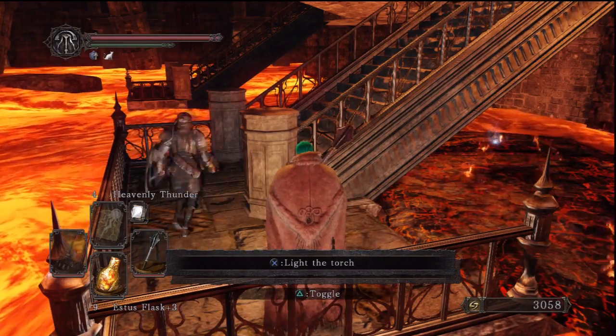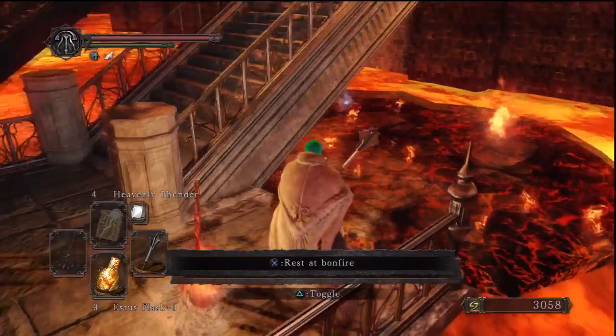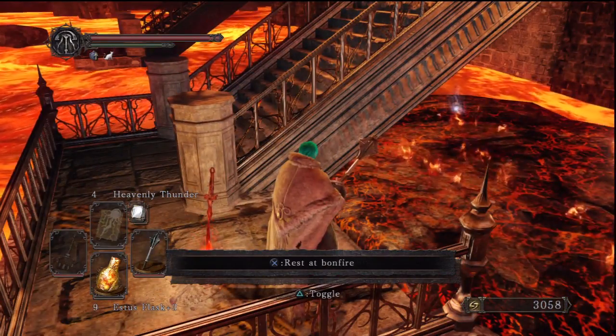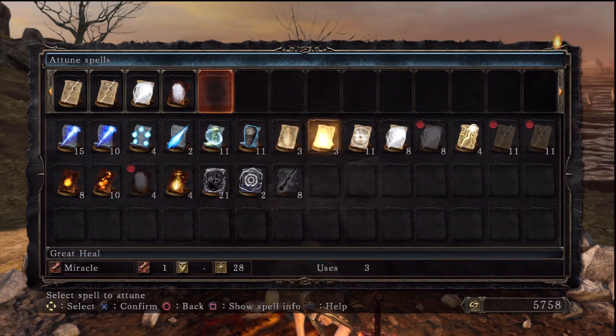Hi guys and welcome to the next episode of the 100% walkthrough for Dark Souls 2, where we're getting every item and every secret in the game. Last episode we did the Earthen Peaks and we're going to end up in Iron's Keep. This is going to be the final level of this path and we're going to kill an archdemon in this episode.